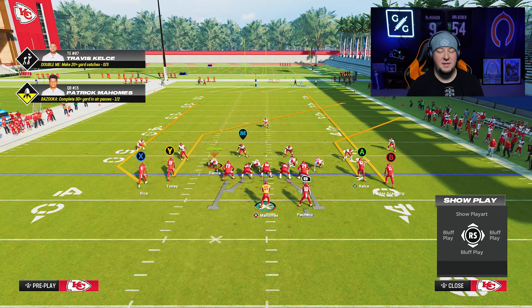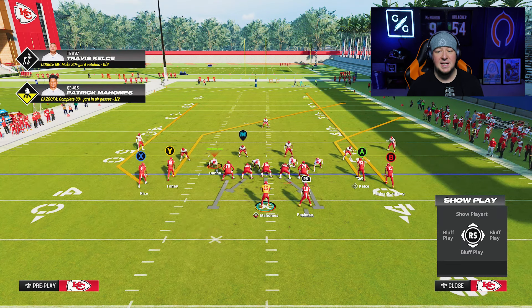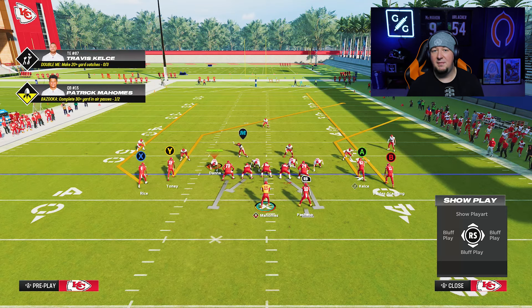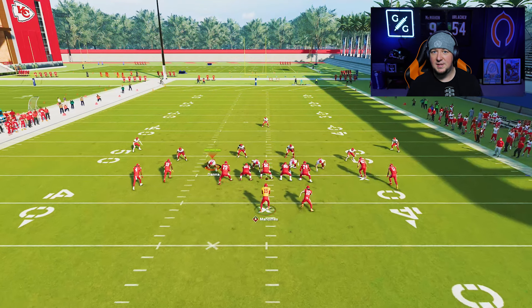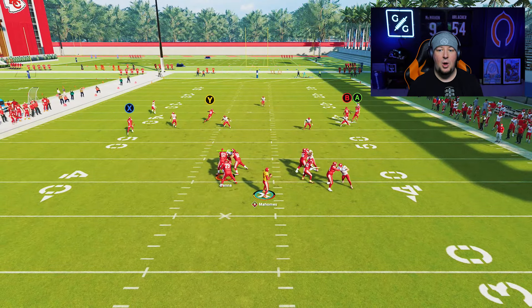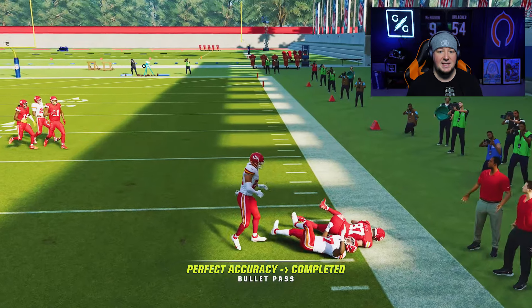Corner routes are great in Madden. On the short side of the field, all you need is a streak and a corner, or you could use a fade and a corner. It doesn't matter what your route combo is — you can have the outside receiver on the streak and the inside on the corner, or vice versa if you're in a compression. The streak will always pull that outside third, allowing you to throw the corner route on the sideline.